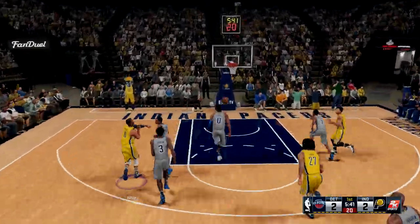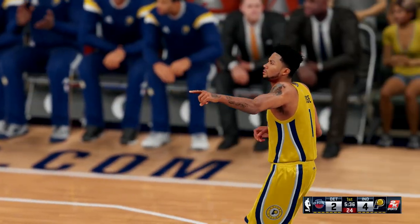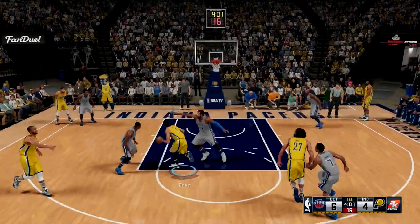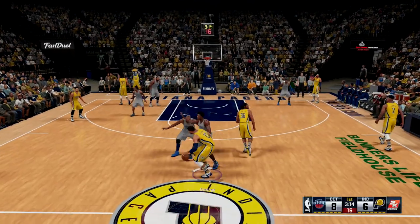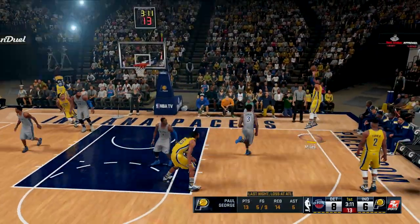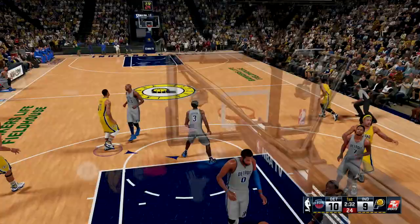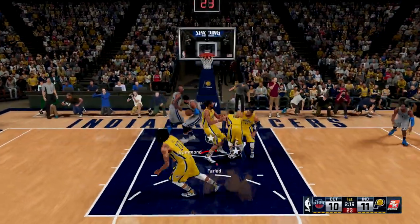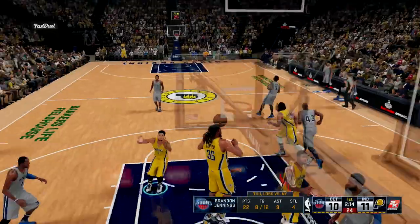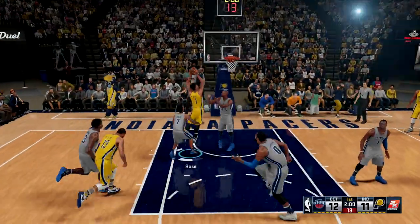Kenneth with the block, CJ Miles feeding it up to Derrick Rose who gets the tough layup to go. I showed you his stats in the last episode — he can't really shoot the rock, he's not that great of a shooter in 2K at all. No mid-range, no three. But what he does in real life he's not even that good, but in 2K he's literally like throwback Derrick Rose.